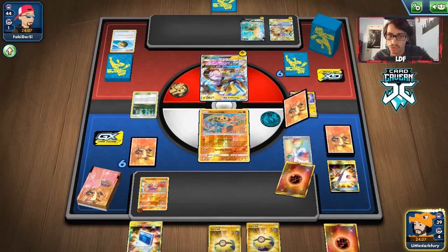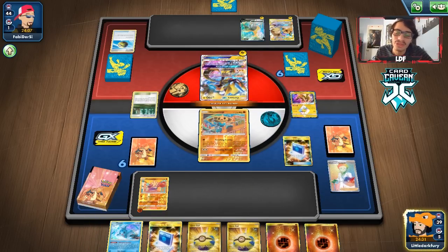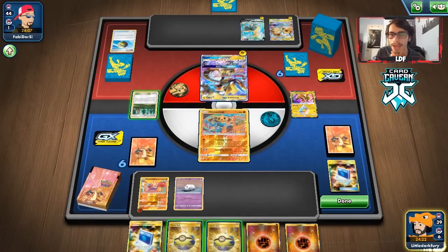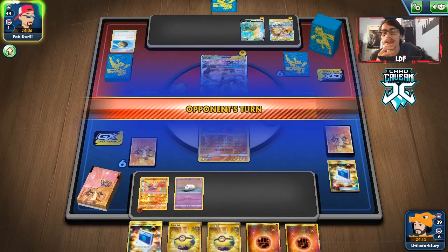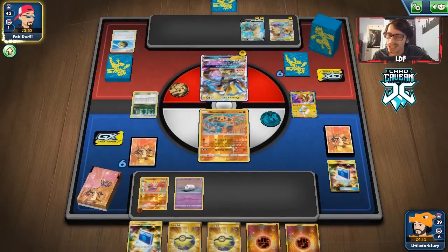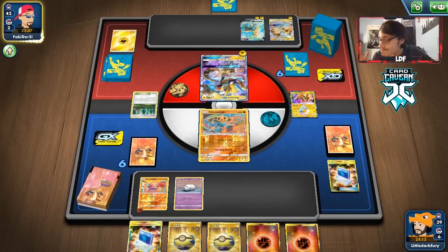Every time I try to play Hitmonchan I always get bad hands — I think I have a Hitmonchan curse. We drew a supporter, not really the one I wanted since we're losing energy, but if it gets us a better hand, I'll take it. Let's go Research. What? These hands are terrible. It looks like we actually prized Dionysi — that sucks. I guess we do have Eldegoss to help next turn. We'll just let our opponent knock out the Hitmontop and go into Hitmonchan.